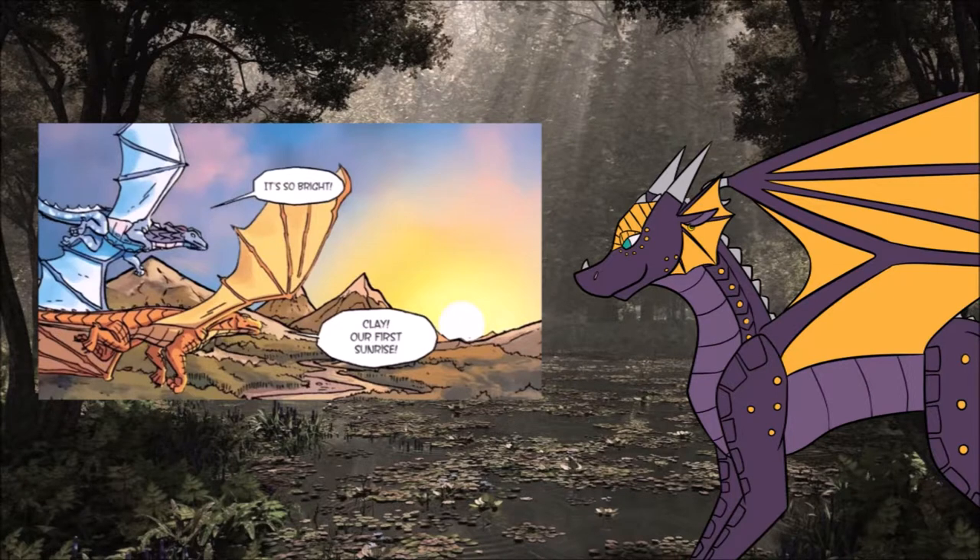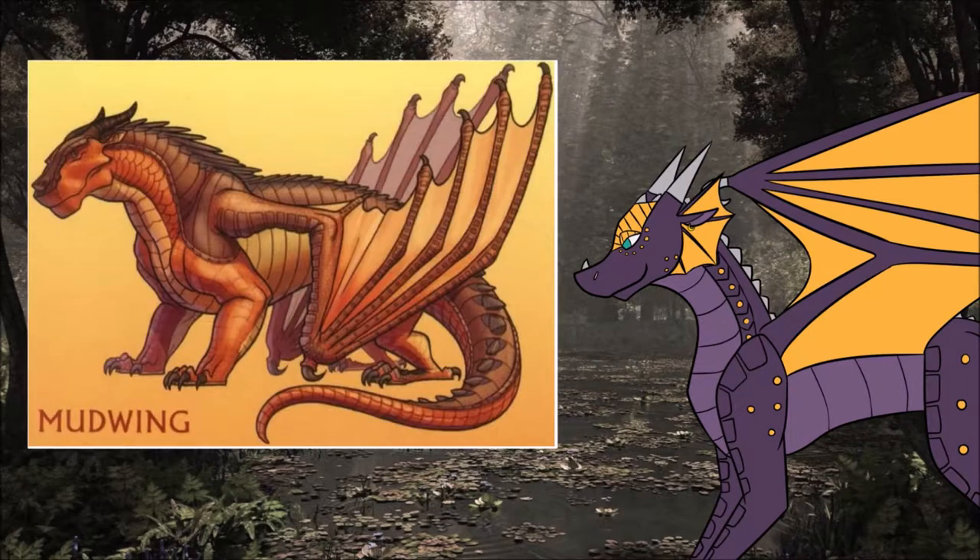As for abilities, the most notable one is that Mudwings can hold their breath for up to an hour. They often sink below the surface of mud and just chill out there for a bit, because mud can speed up healing. Because of their bulky builds, they're generally pretty strong. Mudwings can also breathe fire, but only if they're warm enough — if they're too cold, they won't be able to. Their fire also isn't as hot as some of the other tribes.